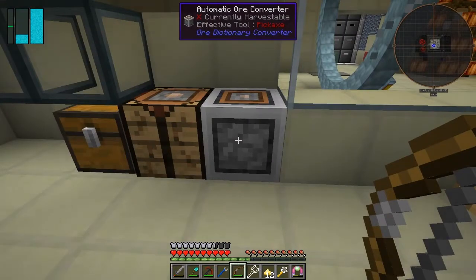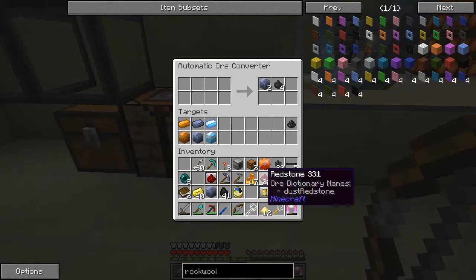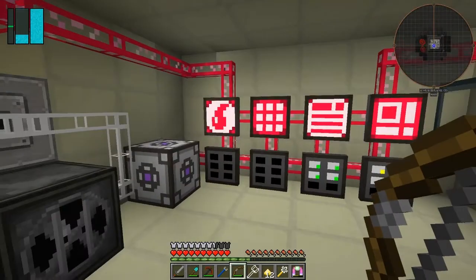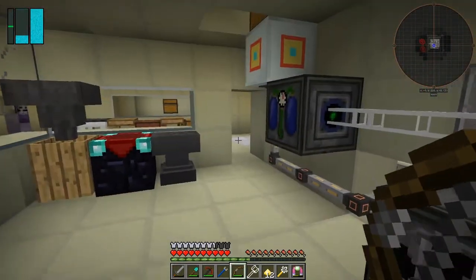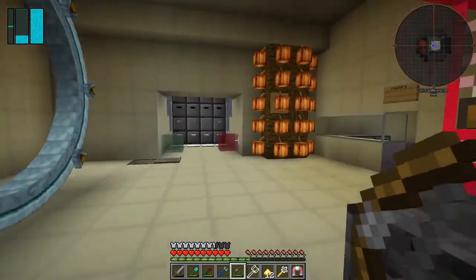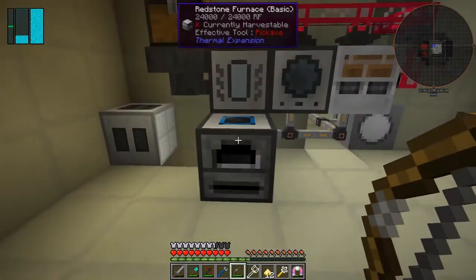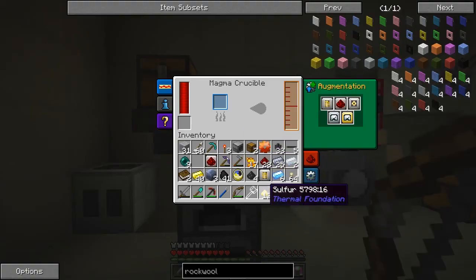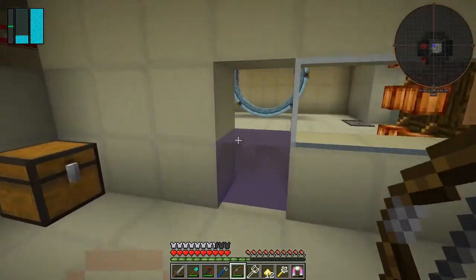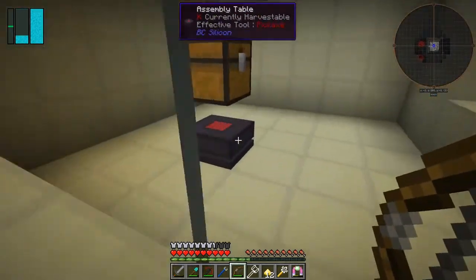That must be downstairs. Lead. Pulverized coal - put the pulverized coal in, but we need to keep that, it's part of the recipe for the enderium blend. Take the rock wall out of there. I'm upgrading this - I need the lead and I need to put it into here to get the hardened glass, we need four hardened glass.